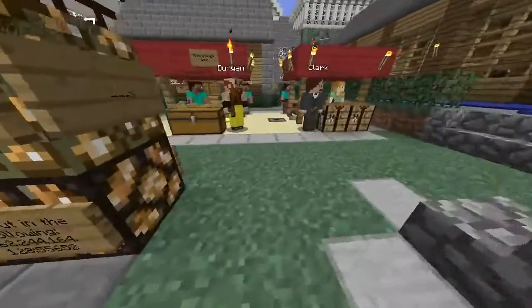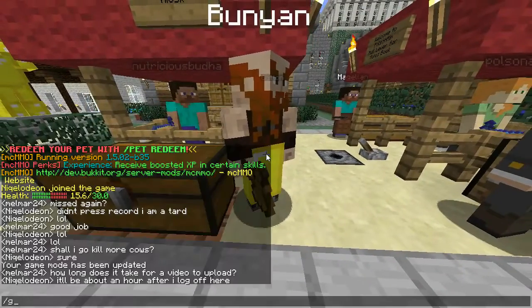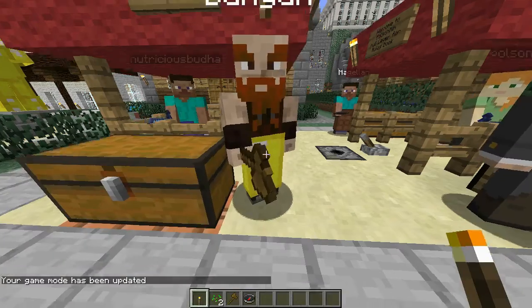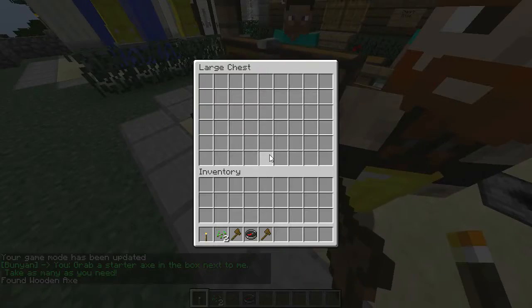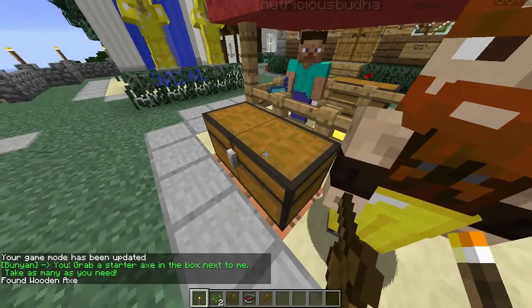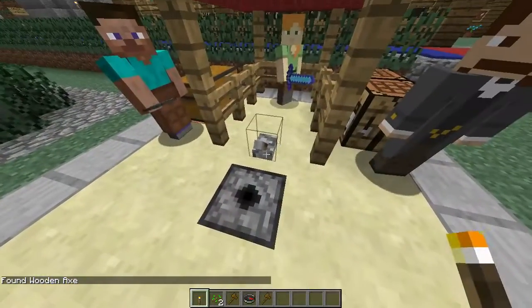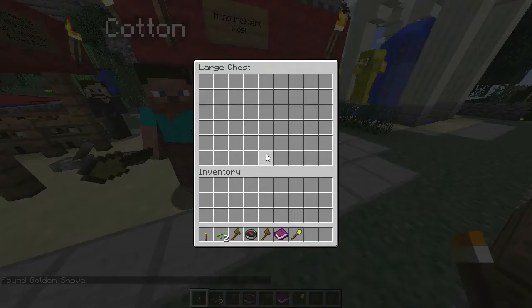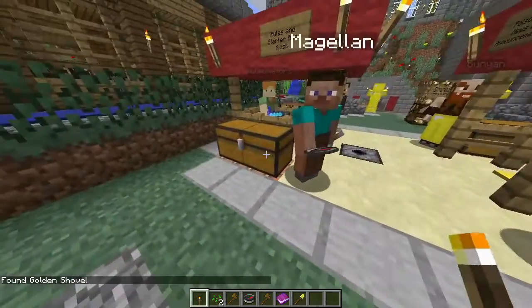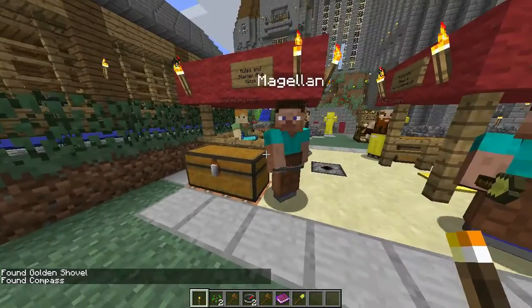When you first log in, you have a bunch of kiosks here. Each one has something special for you. They'll actually all look at you and they'll talk to you — they have things to say. Grab a starter axe; feel free to take as many as you need. They'll keep giving them to you as long as you keep opening the chest. You can get a copy of the realm rules right there, as well as a golden shovel out of this chest, and a compass out of that chest. That's basic gear to get you out in the world.